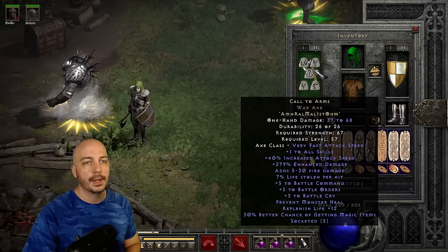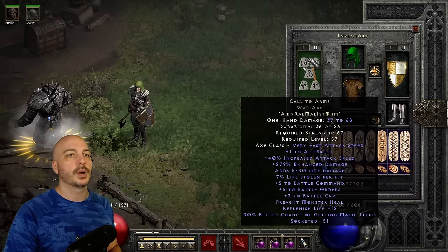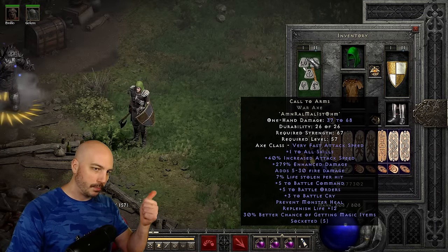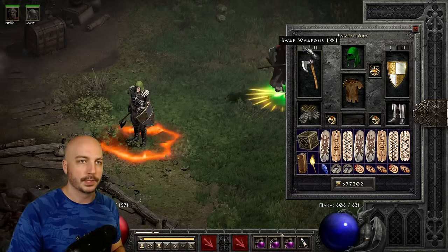On weapon swap we have Call to Arms — and of course a Spirit. Everyone knows what that's for: Battle Orders and Battle Command to boost up your life, mana, and the life of all your summons.